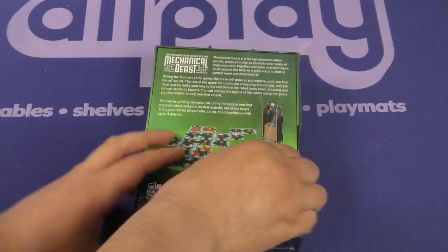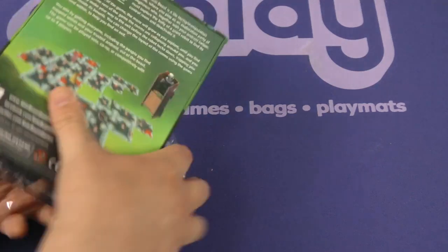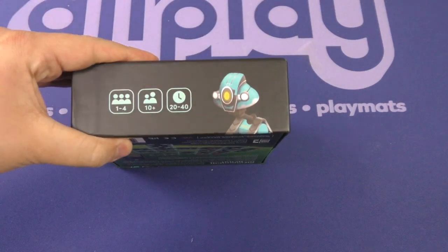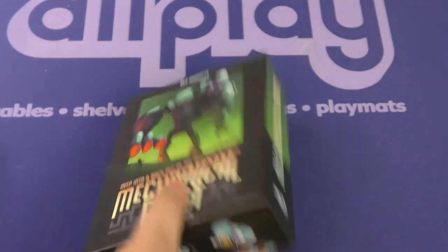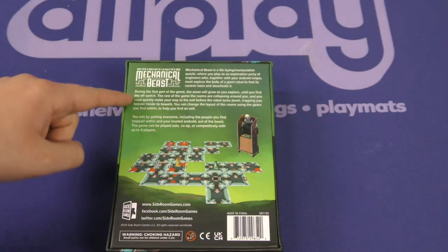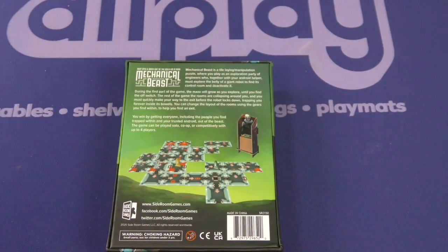I remember seeing the Kickstarter of this when it was being covered on Crowd Surfing. On the back it says 20 to 40 minutes, 1 to 4 players, ages 10 plus. This is a tiling manipulation puzzle — you will explore in the first part of the game. The maze will grow as you explore until you find the off switch. Then the rooms are collapsing around you and you must quickly make your way to the exit before the robot locks down.